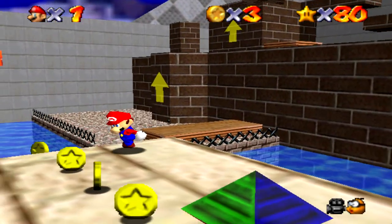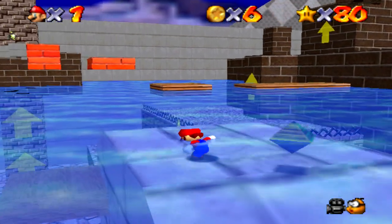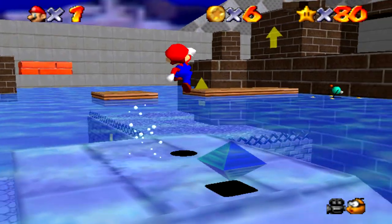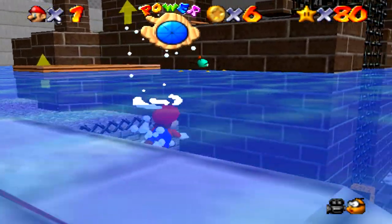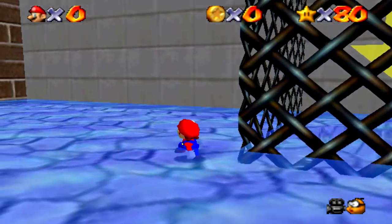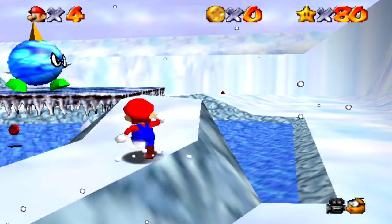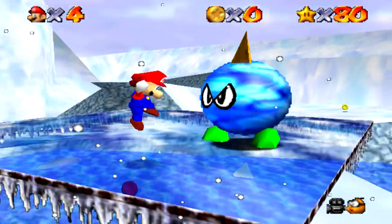Much like the water temple in Legend of Zelda Ocarina of Time, this level's main gimmick is raising and lowering the height of water in the level to reach various different heights and areas inaccessible at other elevations. However, there is one caged-off area which you can't normally get into no matter which switch you touch to raise the water level in the stage, though there are actually other relatively simple ways to enter this cage.